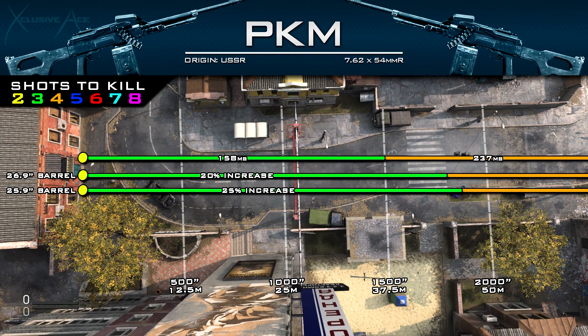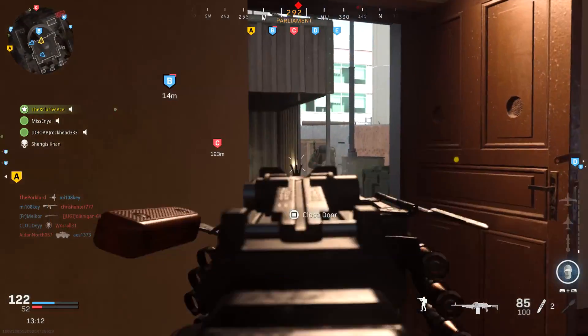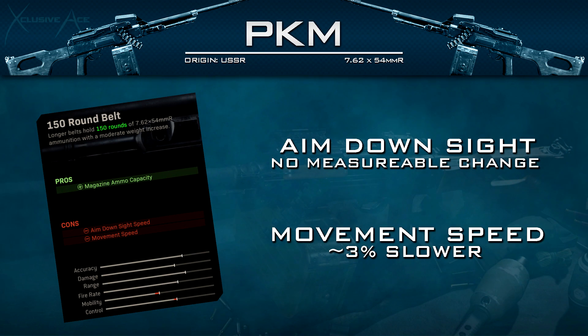Finally for barrels, the 25.9-inch heavy barrel gives a slightly larger damage range increase at 25% — compared to 20% with the 26-inch barrel — plus the bullet velocity increase which helps in some situations. The only cons are a one-frame or 4% slower ADS speed, which is barely noticeable. Moving on to magazines, the 150-round belt magazine gives you 150 rounds, and while it says it reduces ADS speed, at 60fps there is no measurable change to your ADS speed, so you don't have to worry about that.